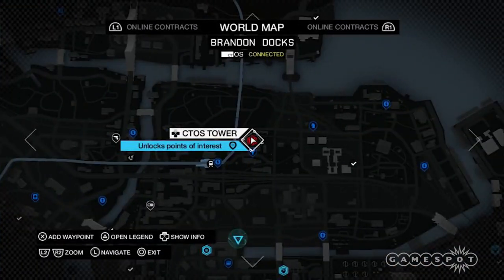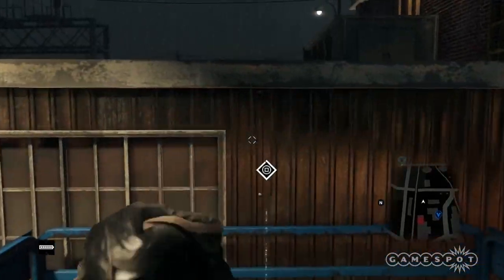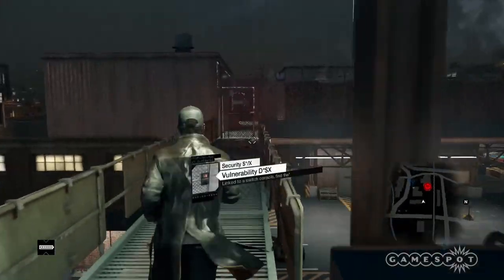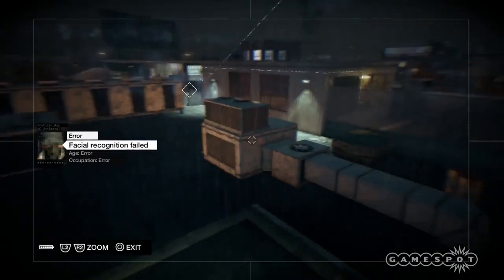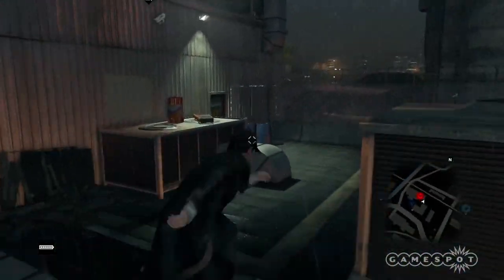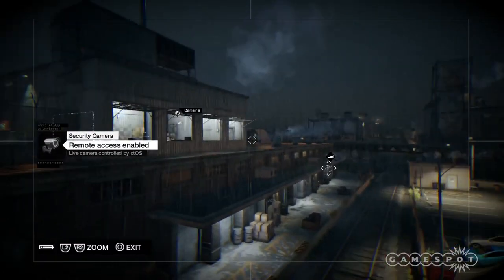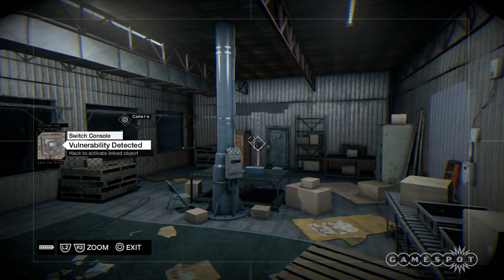Brandon Docks Central. Start by heading east from the tower toward a lift. Ride the lift, climb the ladder on the right, and make another right to cross the catwalk. While facing the fenced gate, hack the one visible camera — this will give you a view of the unlock panel, which you should hack. Pass through the gate and look for the door with the yellow sign with the black hand. While facing the door, turn right 90 degrees and hack the camera. Look to the right and hack the camera inside the warehouse office — this will give you a good view of the next unlock panel. Hack it to gain access to the tower.